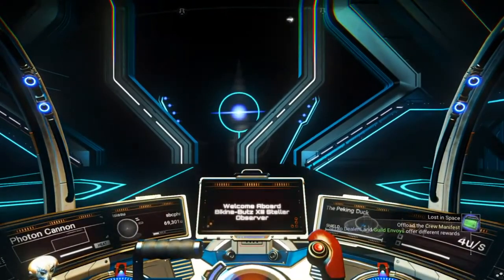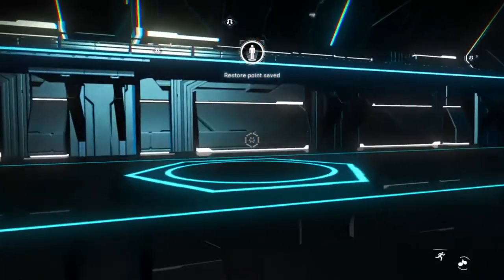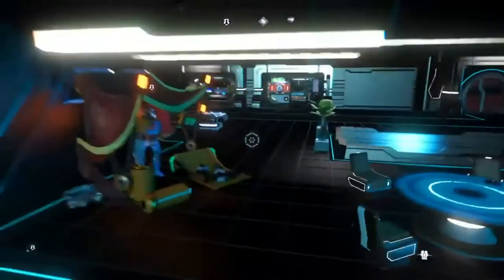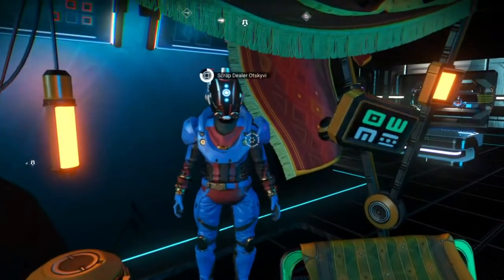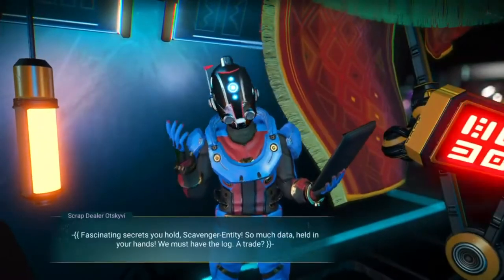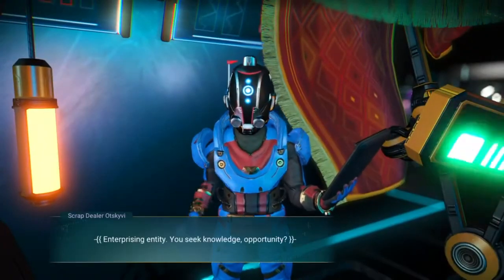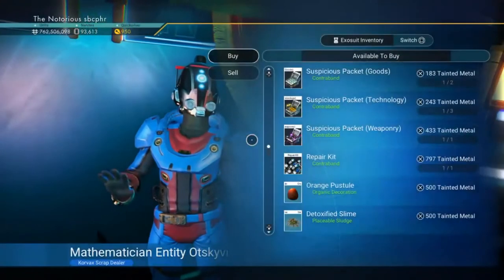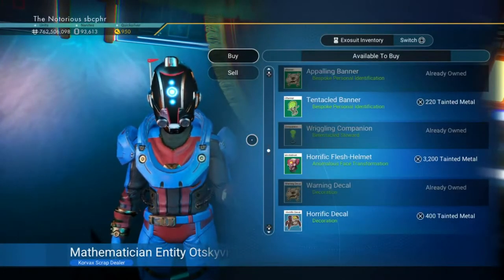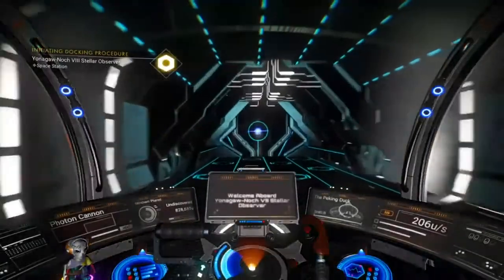You see those two icons? You have a choice to make. I typically go to the scrap dealer. He will pay us in tainted metal for the crew manifest and the captain's log. You can also buy a new emergency broadcast receiver for units by clicking acquire coordinates, or you can purchase old scrap — these are upgrades, base decorations, and some other things.